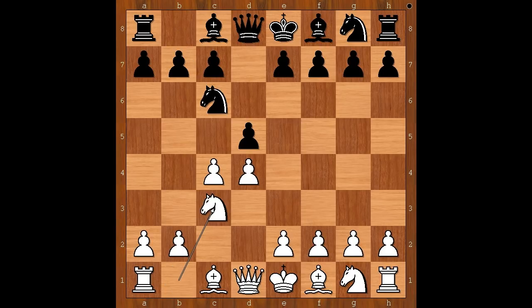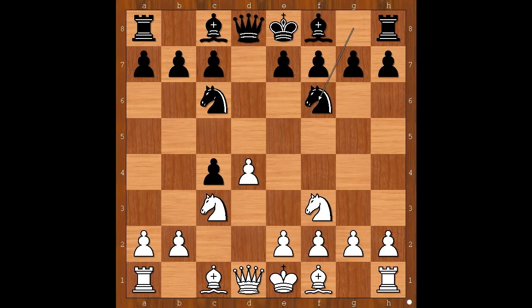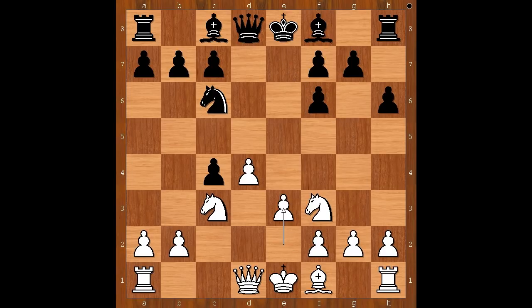Knight to c3, d takes on c4, knight to f3. Sometimes white plays d5. Knight to f3, knight to f6, bishop to g5 — black to move. The two most played moves in this position are h6 and knight to d5. Ivanchuk played h6, bishop takes on f6, e takes on f6, e3.